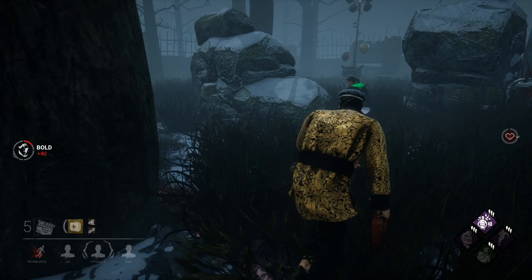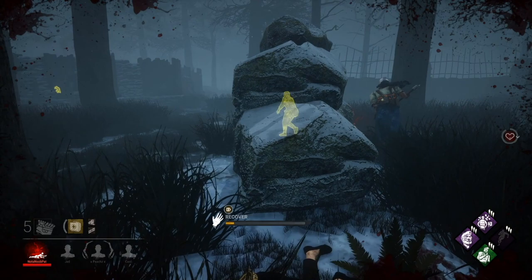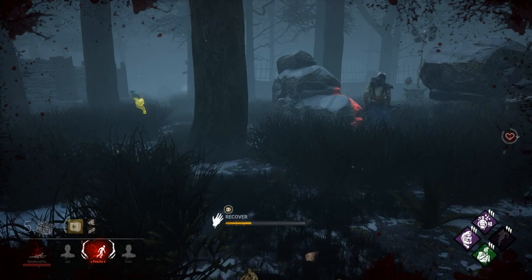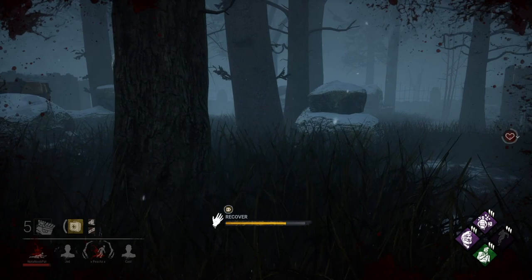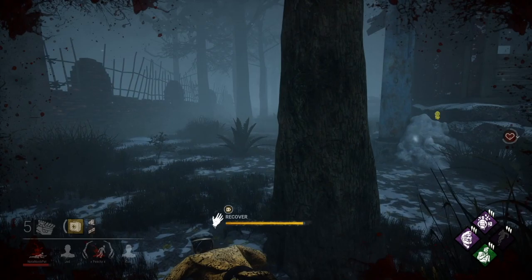For the second example, I'm being chased by the Huntress and I accidentally run into Meg who is hiding around these rocks. The killer hits me down, but decides to slug Meg for just a few seconds to get a hit in. Fortunately, due to the crawl speed boost, I'm able to get away while the Huntress runs around confused — I should not have been able to crawl that fast or that far. She's looking in that radius trying to figure out where I am, and I've been recovering the entire time and get myself up with Unbreakable. I'm free to go.